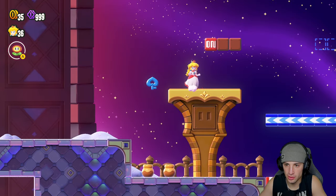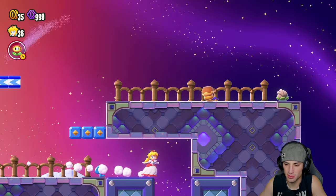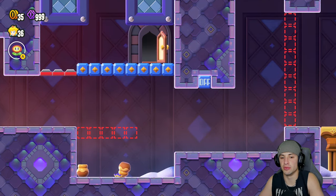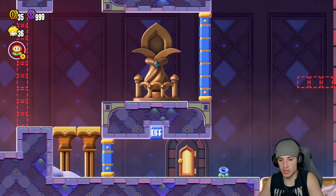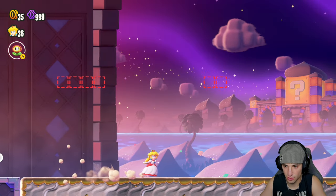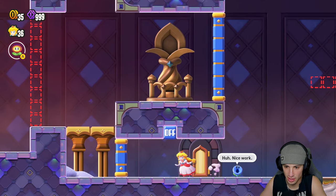I have the blue key and now that the blue switch is set we just have to go down this way. I can open up the blue door which will bring us over here, I think allowing us to get the coin — or this just completes the level. Wait, we can get top of the flagpole that way, actually yeah we can.